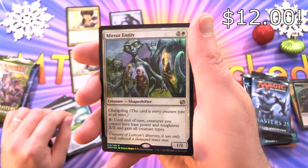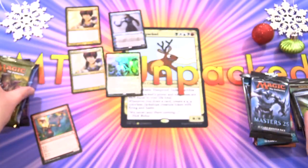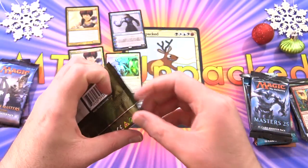Pop him up there, along with a Foil Mirror Entity. Doing well with the Mythics there — first Mythic. On to Eternal Masters.